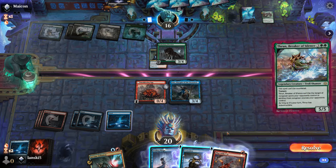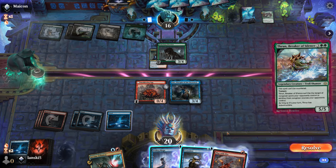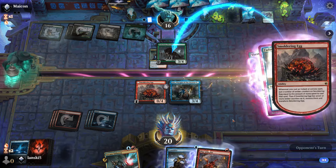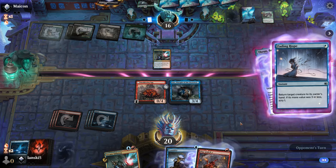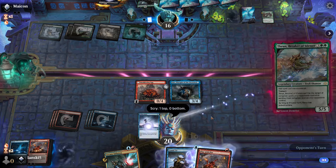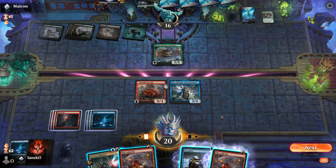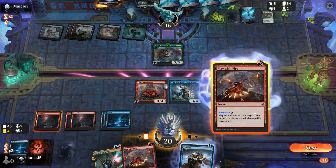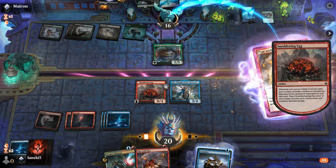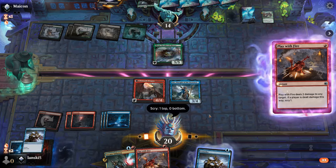A Troll Shaman — 5/5, can't be countered, trample, and indestructible as long as it's our opponent's turn. We'll use Fading Hope to bring the Cemetery Prowler back since the opponent doesn't have any mana left. Now we have everything under control. It's great to have Lear on the battlefield — we can transform the egg into the dragon and we still have plenty of mana.